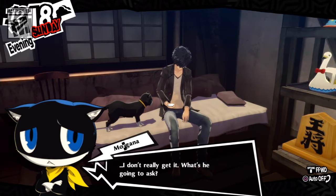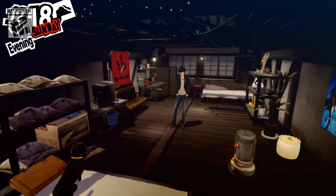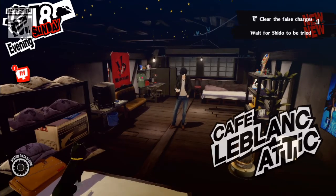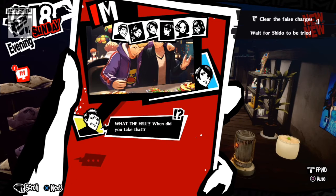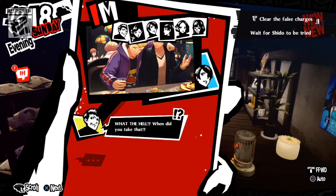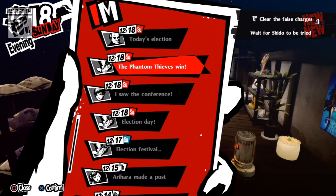The team looks at photos together — the game sends pictures, which the player finds charming. One character appears to be crying in the photo, which is an endearing touch. The player comments they love that this game sends pictures like this.